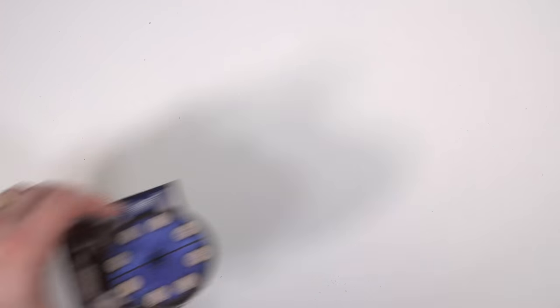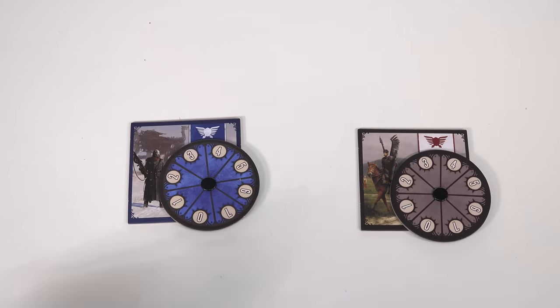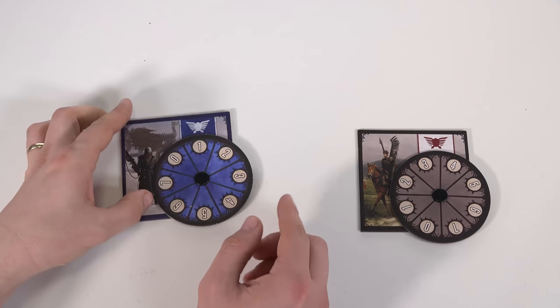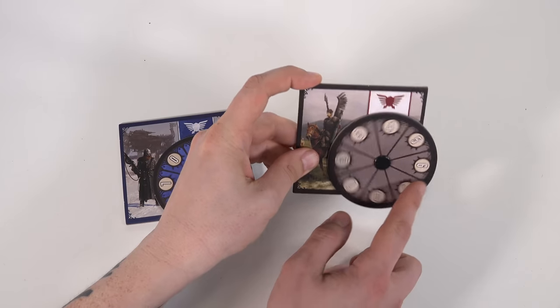Scythe does a beautiful job of preventing any one player from being too warlike, because in Scythe war is exhausting and war is horrible. When one player attacks another in Scythe, they're each given a wheel. They use this to secretly determine how many of their precious power points they're going to put into their attack or defense — that's power points as in points of power, not presentations.